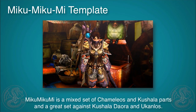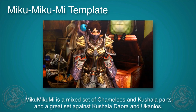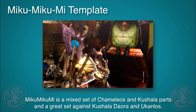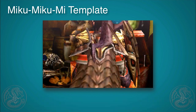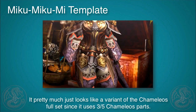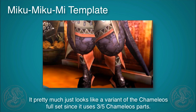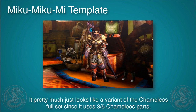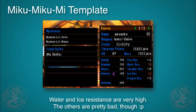The Miku Miku Mi template is not as popular or as widely seen as the Bye Bye Kaiser or the Uka Uka U template, but it's really fun if you like to use status weapons. It's a mix of Camellius parts and Kushala parts, so it doesn't look that different from the Kushala set if you compare the two. This set really grows depending on what type of charm you have, so it's worth making for its potential.